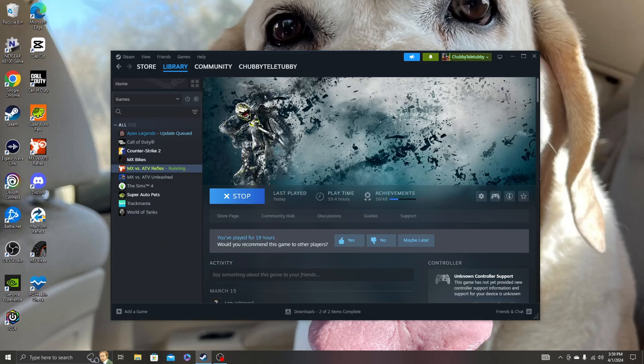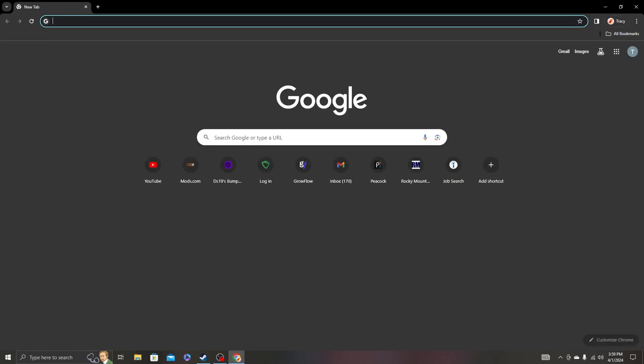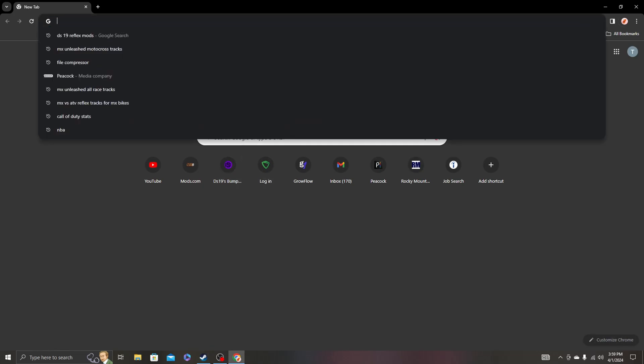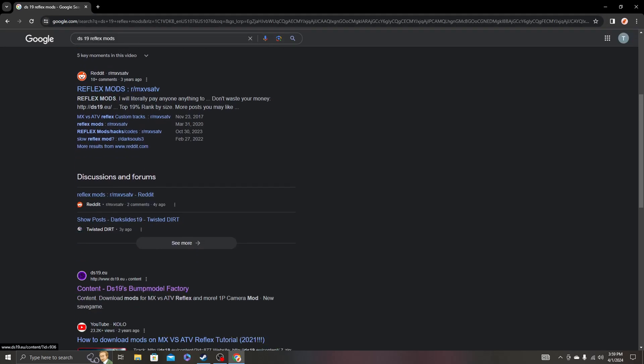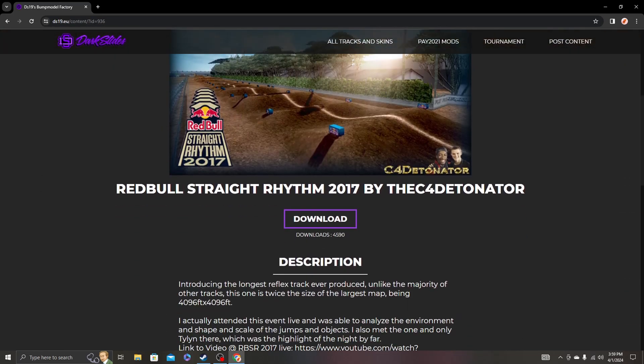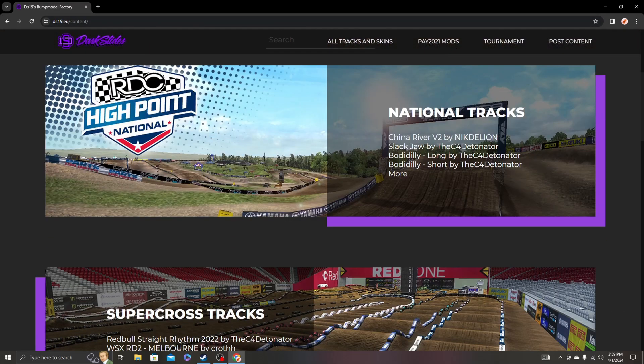What you're going to want to do is fire up Google Chrome and search for DS19 Bump Factory — search 'DS19 Bump Factory' or 'DS19 Reflex mods' and look for the link DS19.eu. Click on it and it'll bring you to the site. Most likely click 'All Tracks and Skins.'